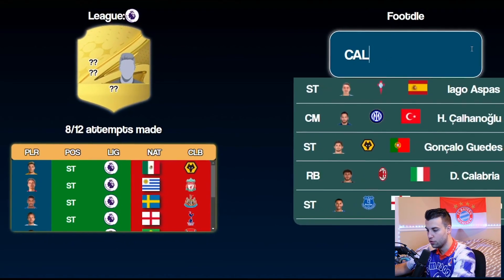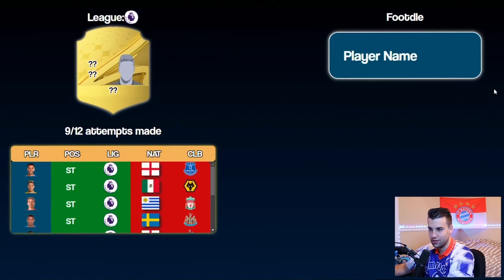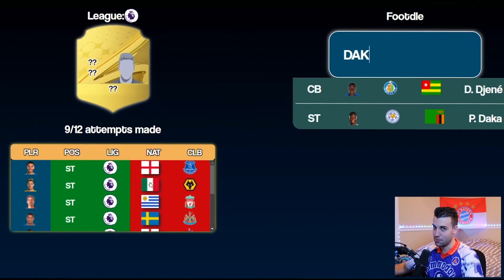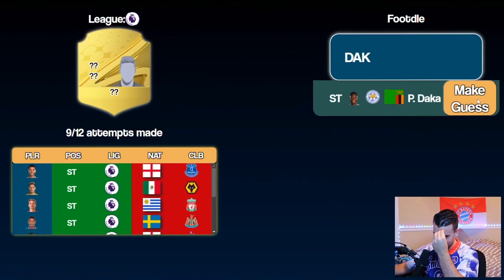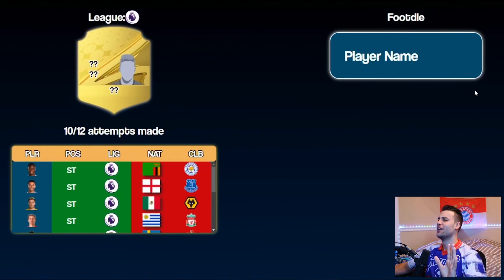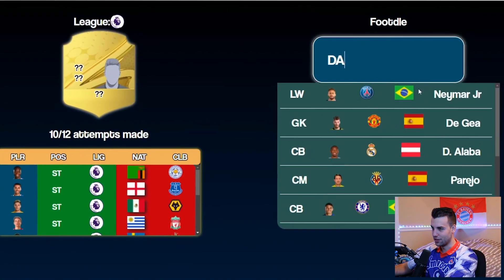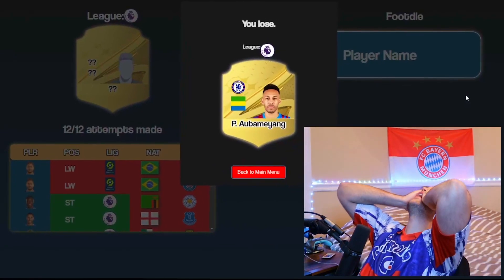Guess number eight - Calvert-Lewin? I know he's English so I guess it can't be him. Let's see if he's on Everton - no. That was guess number nine. I only have one more guess, I'm screwed. Final guess - number ten - Daka, we haven't guessed anybody on Leicester yet. I'm gonna close my eyes and do it. Oh, we lost. Let's see who it was - Salah! Oh my god, I can't believe I did not get that. Unfortunately that means we cannot reveal the player's physical.